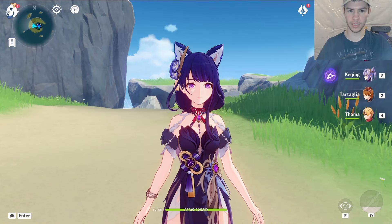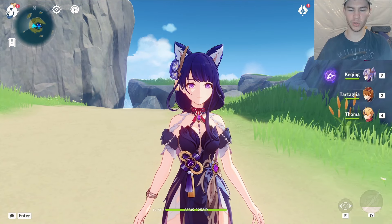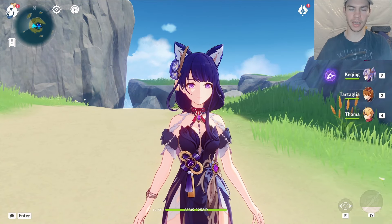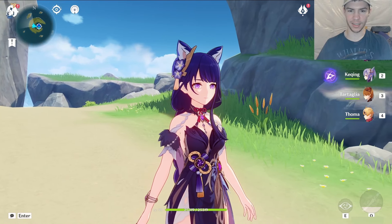And there we have it, the Niko Raiden — Raiden Shogun mod. For those of you who don't know, Niko is cat ears, basically is what that means. And as you can see...